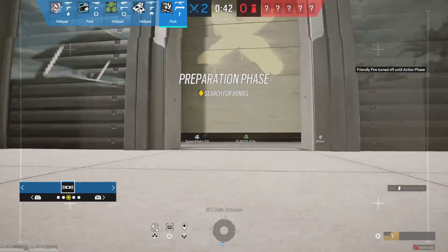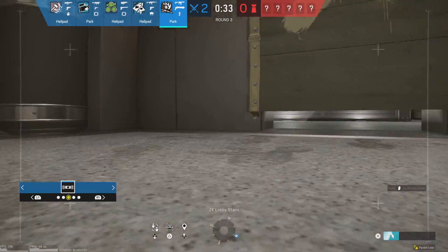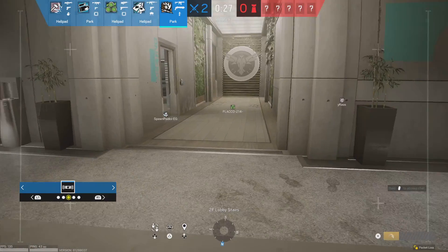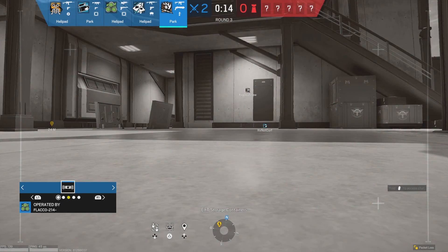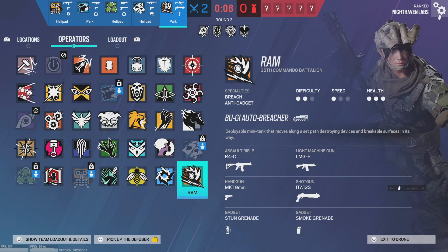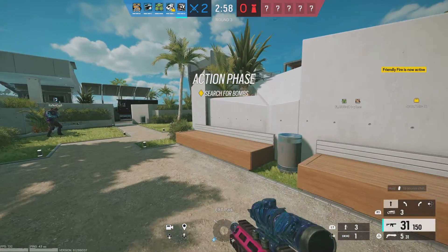You need to use your drone to locate a bomb. 10 seconds to insertion. Five seconds before insertion. Your mission is to locate and defuse a bomb.